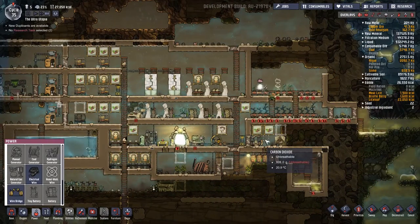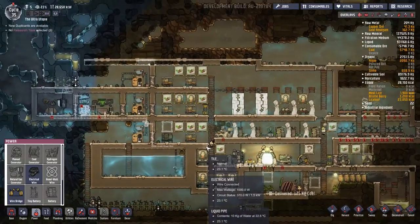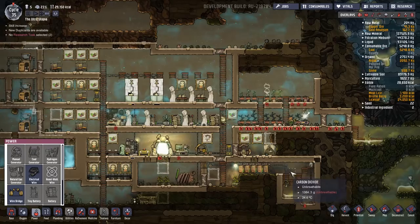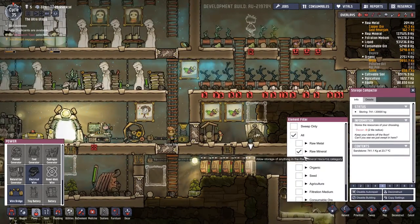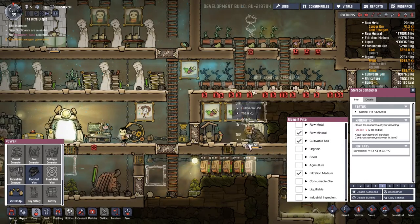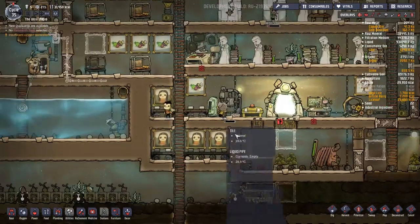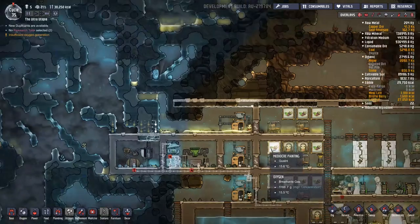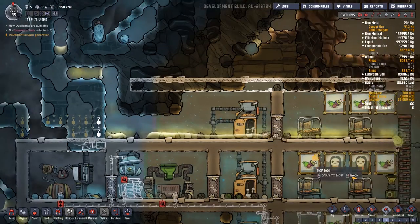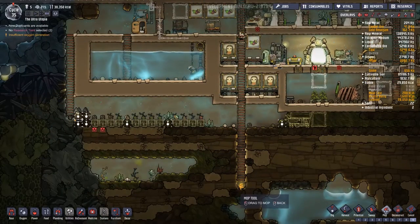There is obviously a whole load of harvesting that needs to be done, and a load of digging too. I really would like all this to be dealt with. Filtration medium and cultivatable soil - I think these are the things here that can't be picked up. There's polluted water - it fell down from out there. It's dripping all the way down here. I suppose it just falls down the bottom. We can live with that - people should come along and do this first.